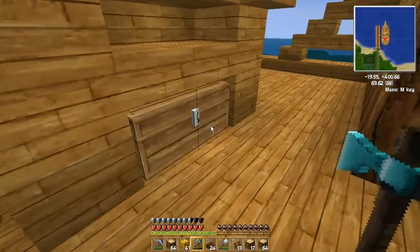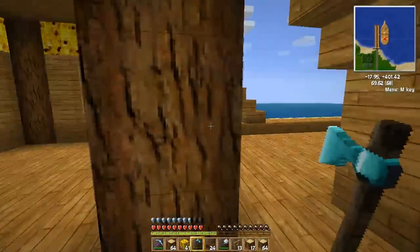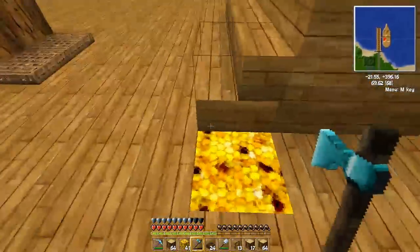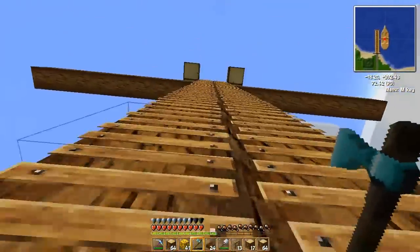I put chests here, and then the wooden planks, and then I put some glowstone right there. I built all of that — I'll show you guys what's up there.